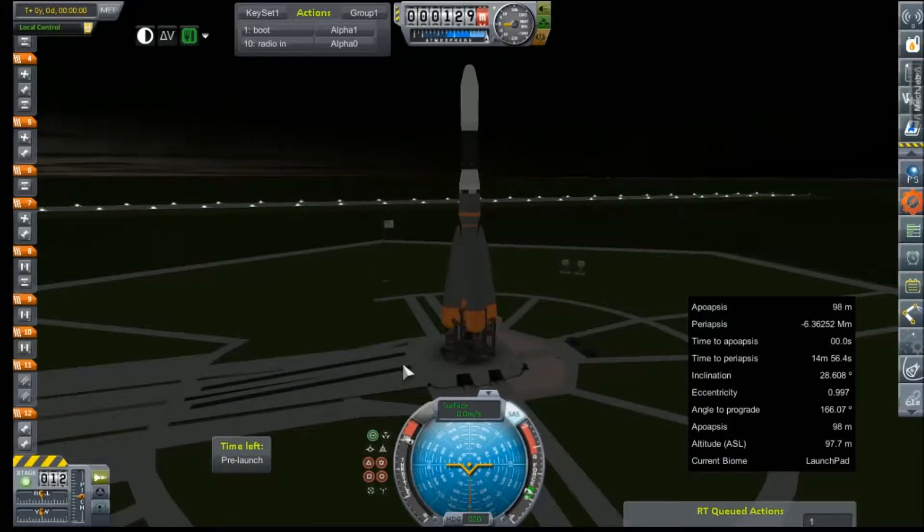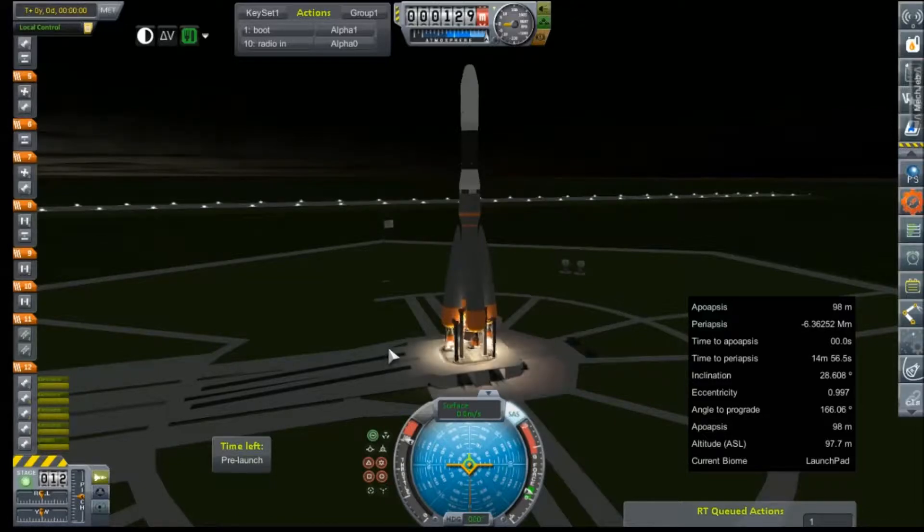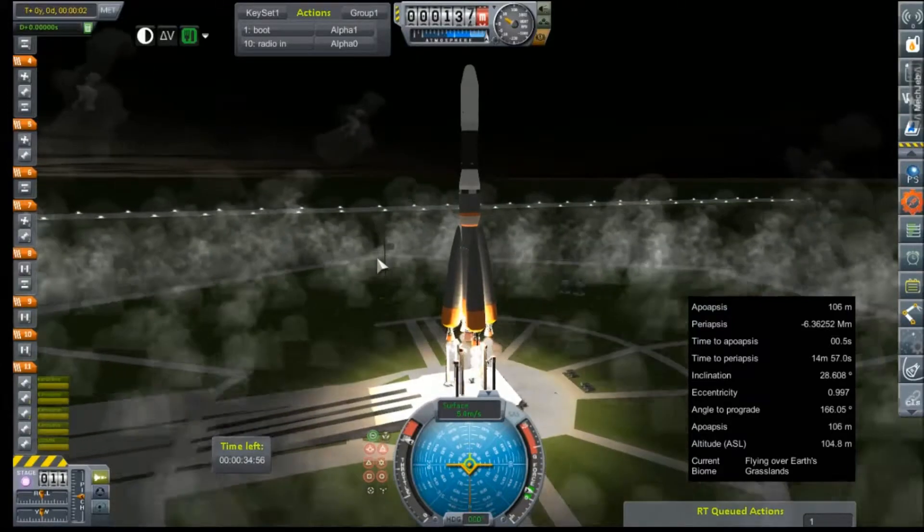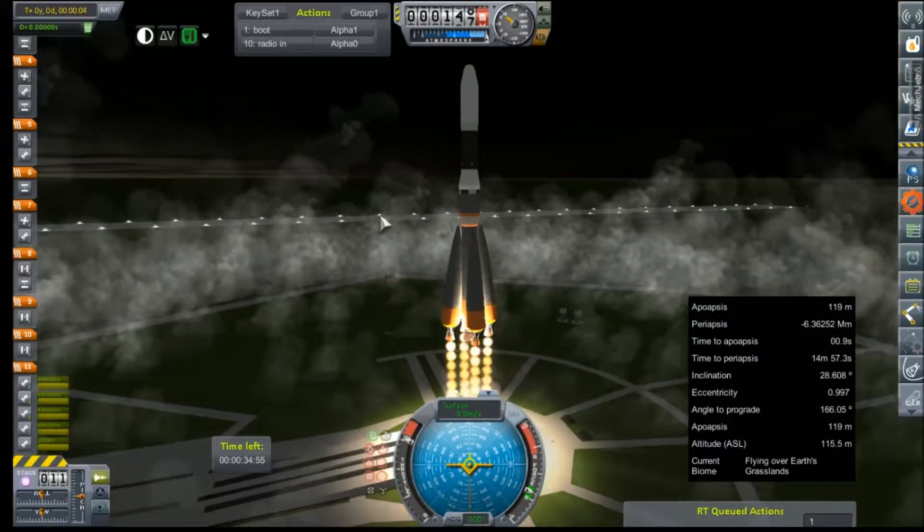We are throttled up, SAS is on, ignition sequence start. All engines are lit — let's get those clamps off. And inching slowly off the pad.